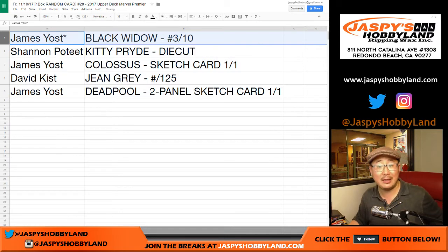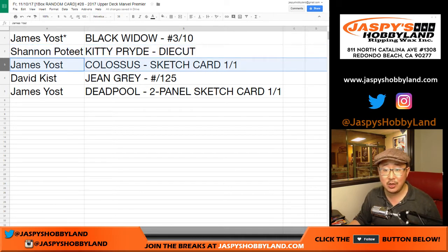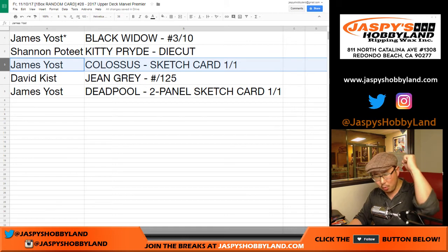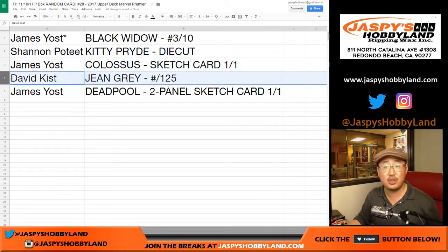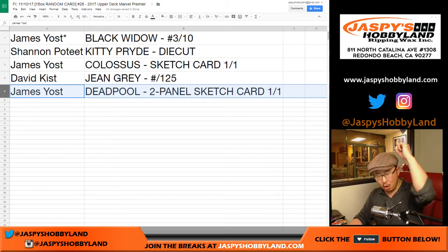So there you go. James Yost, last spot — Mojo — Black Widow, 3 out of 10. Shannon with a Kitty Pryde die cut, nice. James, you got the Colossus sketch card, all aboard the Big Hit Express! David Kiss with a Jean Grey out of 125. And Yost with both sketch cards — the Deadpool two-panel sketch card, and you get the tin shipped with it as well. Congrats, Yost — all aboard the Big Hit Express again!